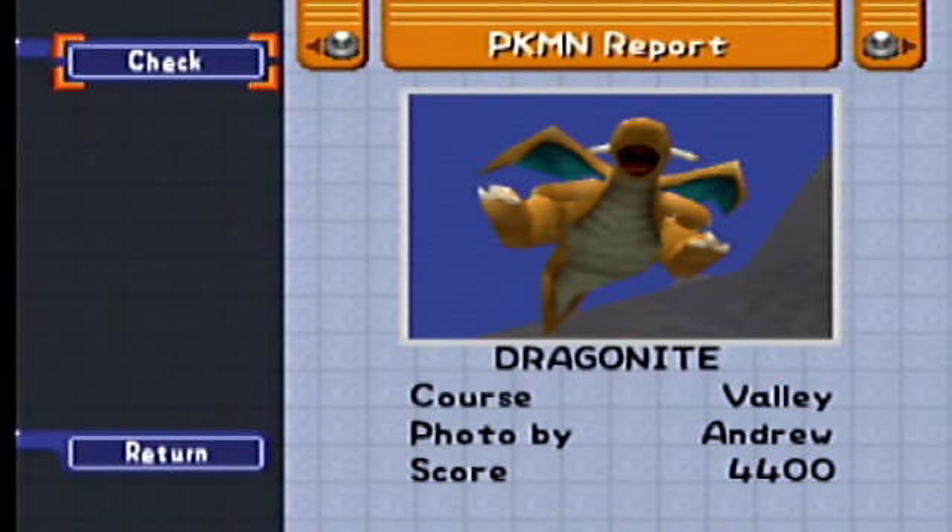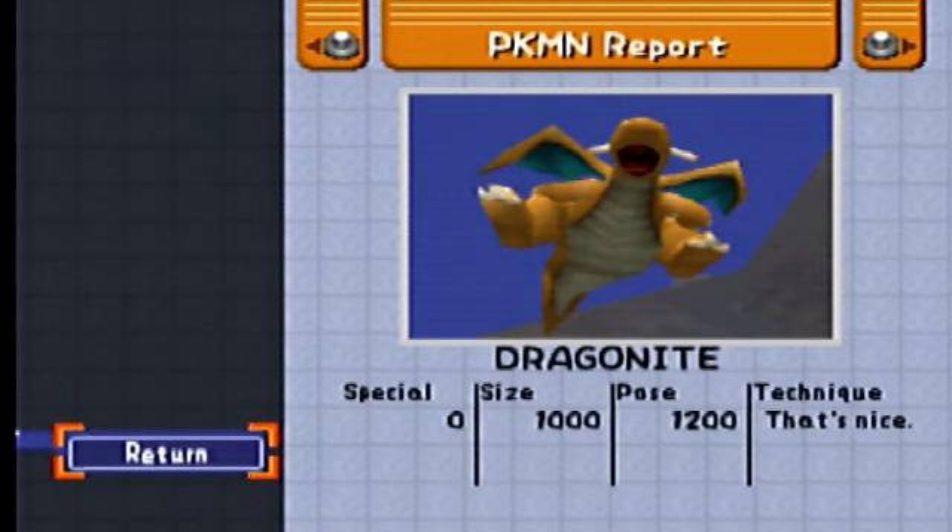Hey everybody, welcome back to this Pokemon Snap playthrough — that's not a playthrough. My name is Andy, the uncommentator. This is episode 62, the focus of which is Dragonite. The current Dragonite I've got saved on the cartridge is a perfect score, so we're going to try and get a score of 4400, broken down by a size of 1000 and a pose of 1200.